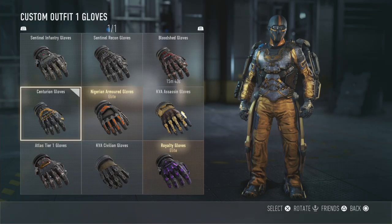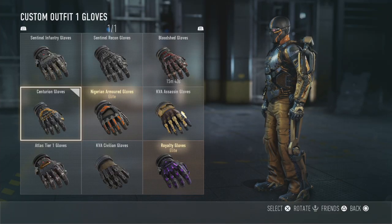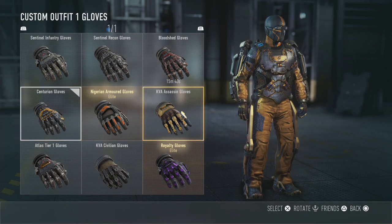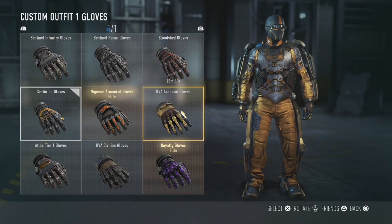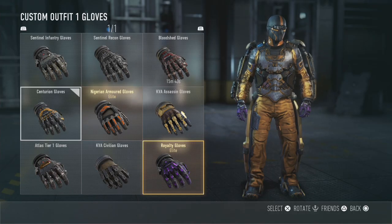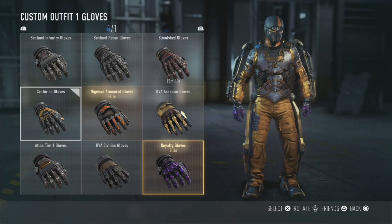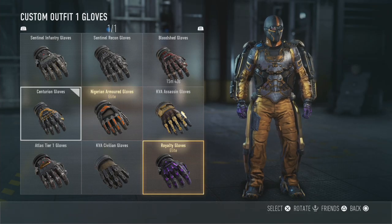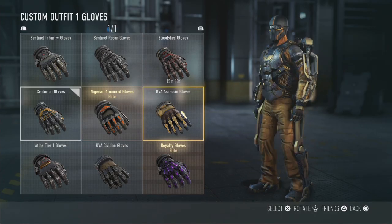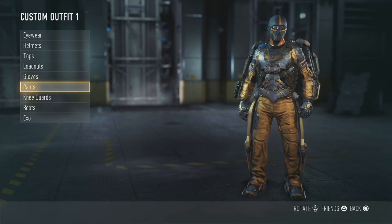Next up the gloves. I'm currently rocking the Centurion gloves, which we got for finishing Platinum Division first place in the recent clan war. The KVA Assassin gloves also go really well if you're wearing gold like I am, but the royalty gloves are probably the best looking ones in game. While holding a weapon with the royalty gloves it really looks good - a nice contrast, especially with something like the cryptic yeti camo, a bright white camo with the purple gloves.